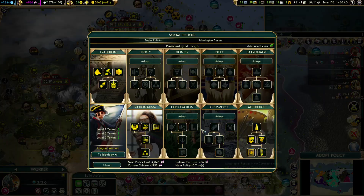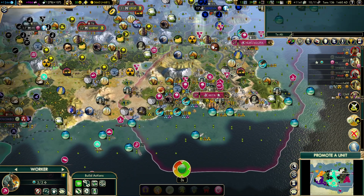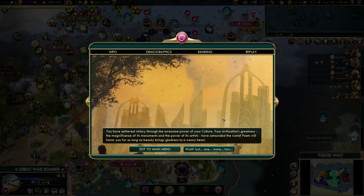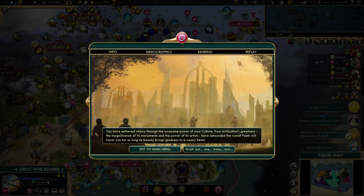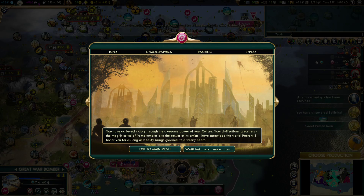The only way to defend against this from this point on: even if Madagascar was making 7,000 culture per turn, the game still ends. Unless they had a writer right now that could bulb over the 26,000 threshold, the game ends because the tourism check happens before the culture is generated. So if that turn ends like this, you always win — the culture doesn't come first. Turn 137 — end of turn 136 victory screen. Tourism can be very aggressive and very fast, and this is why I love it for controlling the pacing of the game.